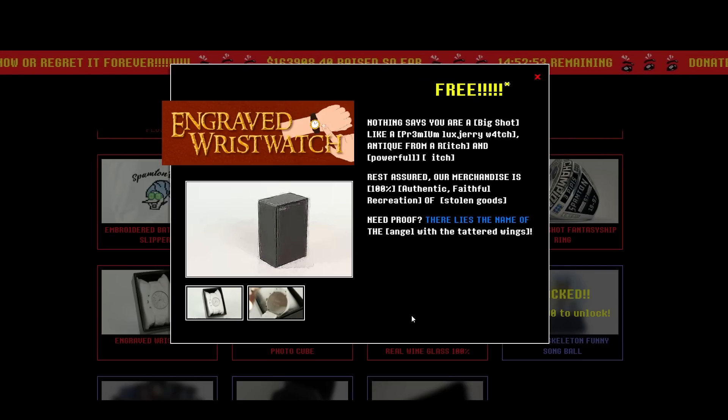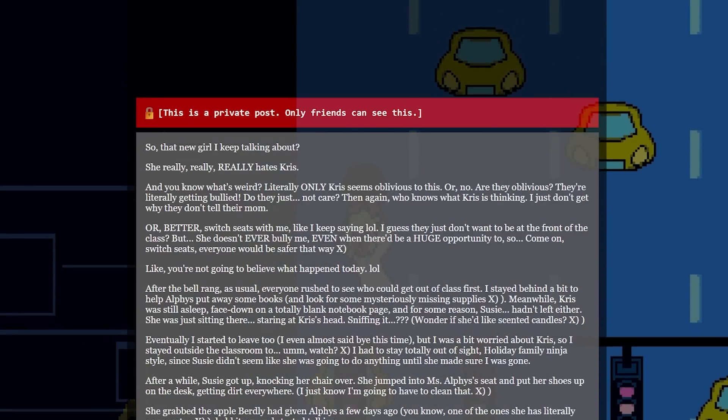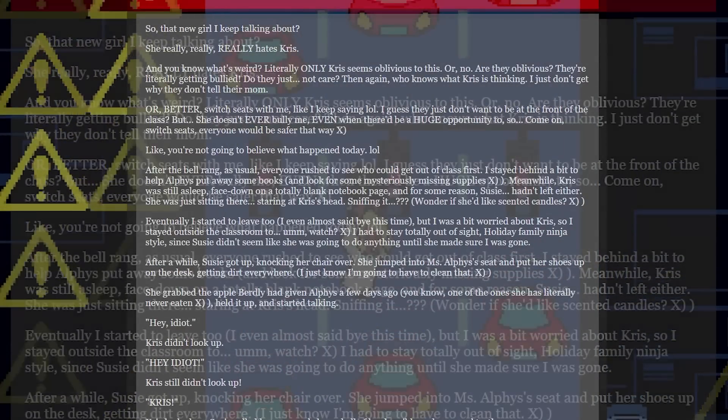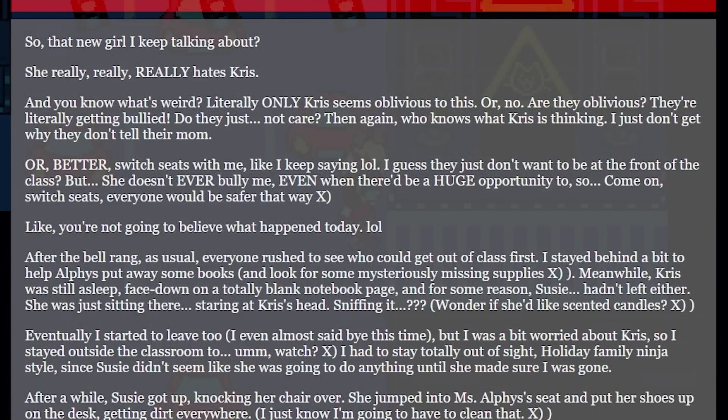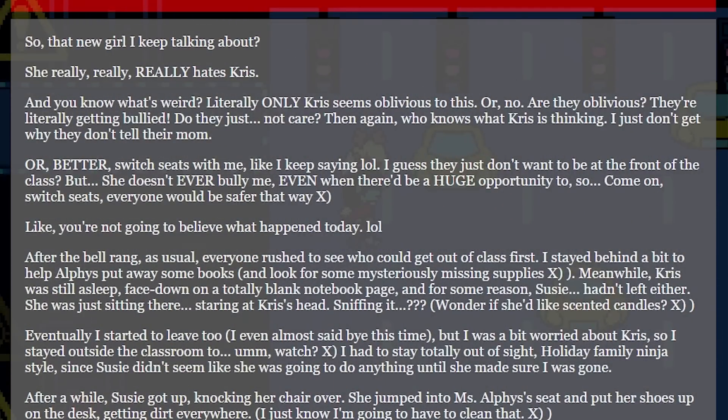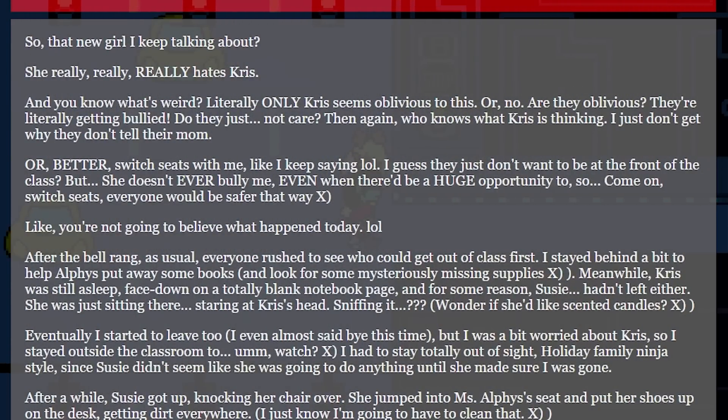Next is a link in the description of the engraved wristwatch — another friends-only Noelle blog post describing an interaction between Susie and Chris. It reads: 'So that new girl I keep talking about, she really, really, really hates Chris. And you know what's weird? Literally only Chris seems oblivious to this. Or no, are they oblivious? They're literally getting bullied. Do they just not care? Then again, who knows what Chris is thinking — I just don't get why they don't tell their mom. Or better, switch seats with me, like I keep saying, lol. I guess they don't want to be at the front of the class, but she doesn't ever bully me, even when there would be a huge opportunity to, so come on, switch seats — everyone would be safer that way.'